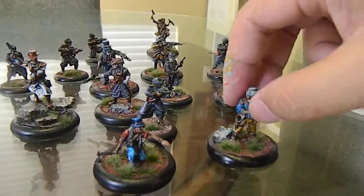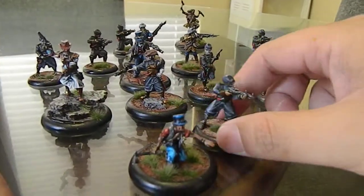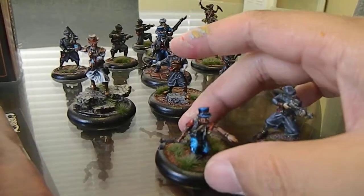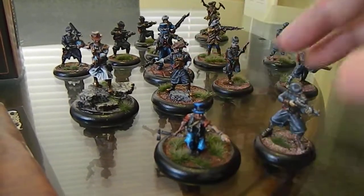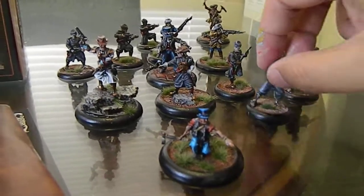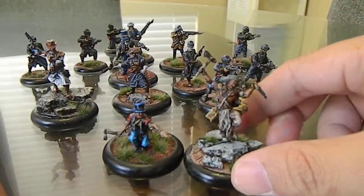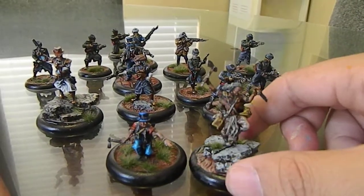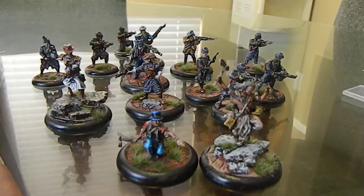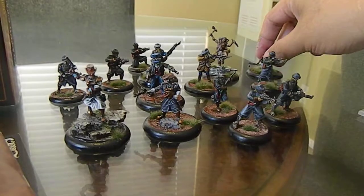As you notice, the more specialized the guys are, the bigger the base. The infantry guys come on 30s, and then the more specialized guys, like the scout here, come on a 40. There's another scout here — this guy's pretty awesome, still kind of working on the flesh and the face, but right now he's good enough to play. So you get the two scouts, the buffalo snipers, the two lieutenants, one special character.